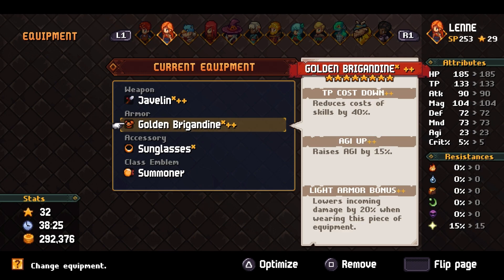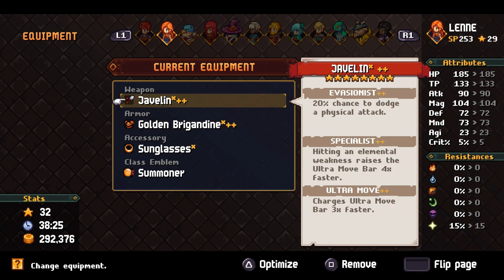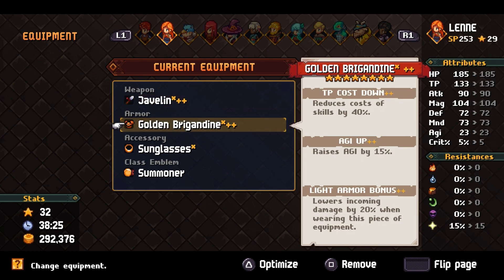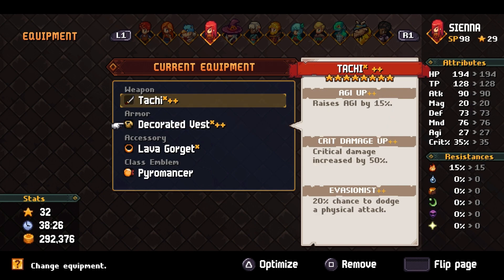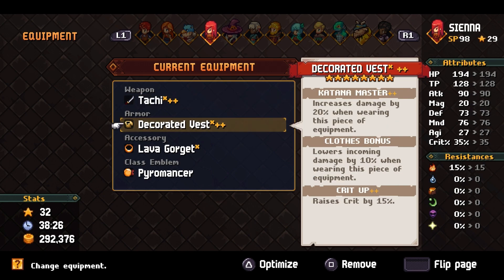Everyone has Evasionist now, so they have a 20% chance to dodge a physical attack. Got the light armor 20% mega tank here — counter heal, Evasionist, and defense up. What's crazy is if Ego dodges a physical attack, he still has a 50% chance to proc Counter Heal. So he can dodge an attack and heal, which helps with his survivability since he'll be shielding damage from some characters too.